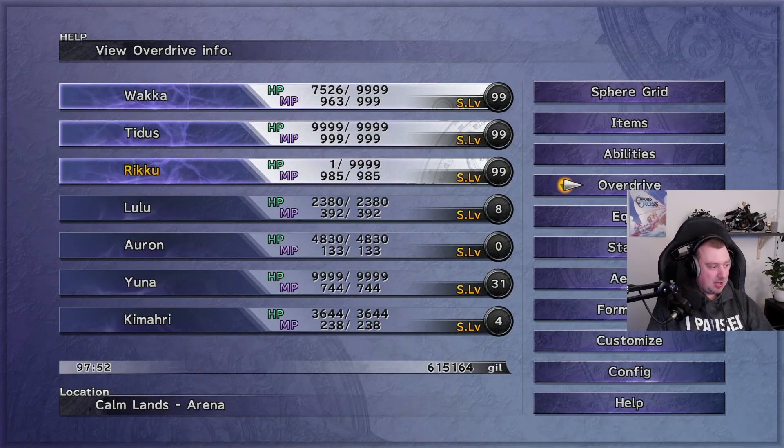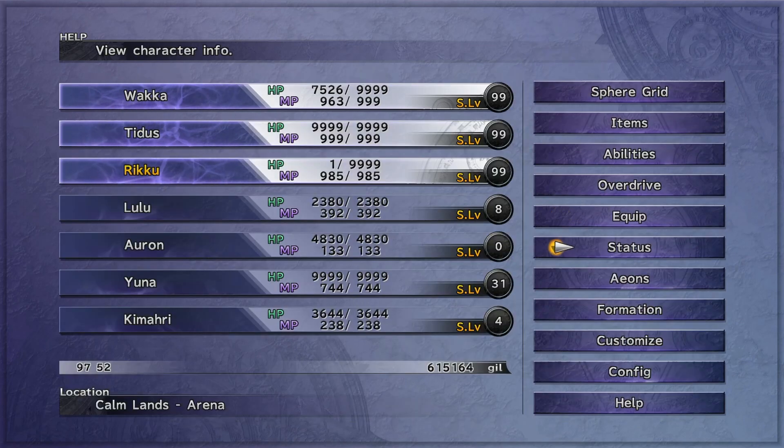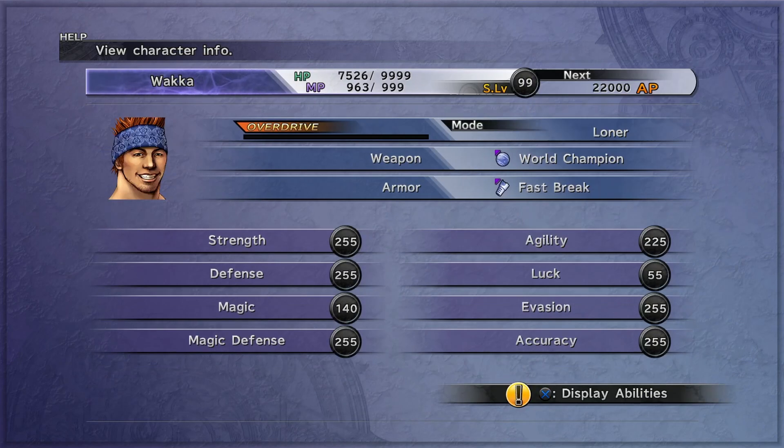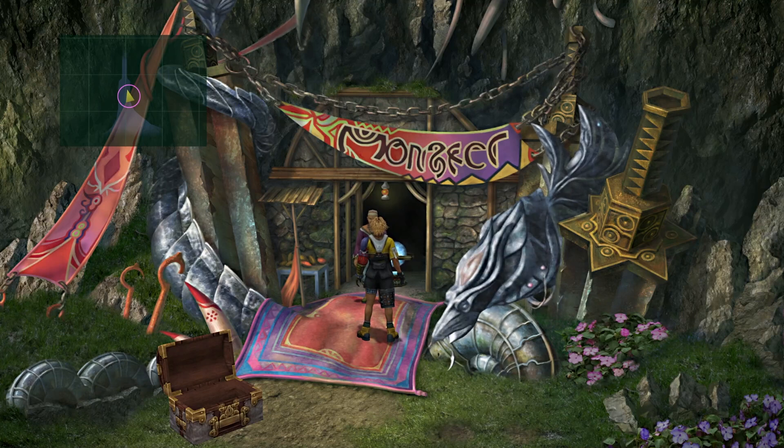Back in game, let me show you the gear that Wakka's using. Obviously he has his World Champion — that's just something we need. And for armor, I've created a piece with Death Proof, Defense plus 20%, and Auto Haste. As long as you've got Death Proof and Auto Haste, that's all you need. The reason you need Death Proof is because the Megaton punch counter that the Earth Eater does has the instant death effect, so it's really important we guard against that. Auto Haste speaks for itself. Just make sure you've got some decent stats, especially defensive stats — Defense and Magic Defense are really important, along with Strength. You can put Auto Protect on as well if you feel you need it. I don't have Break HP Limit — that is an ability I think is overrated. I go through the entire game without it, including defeating all the Dark Aeons and Penance.